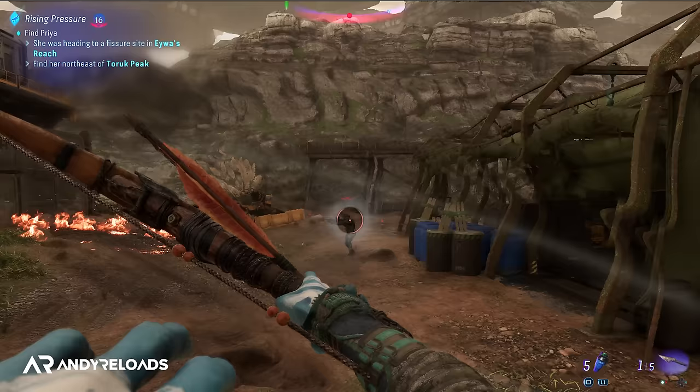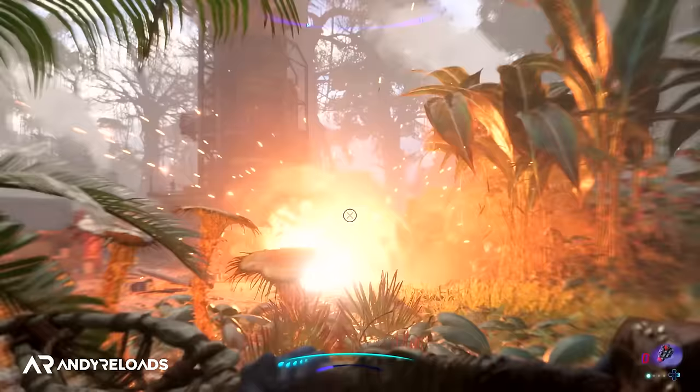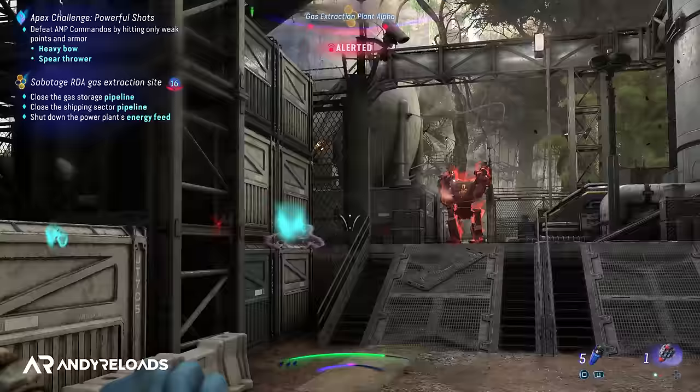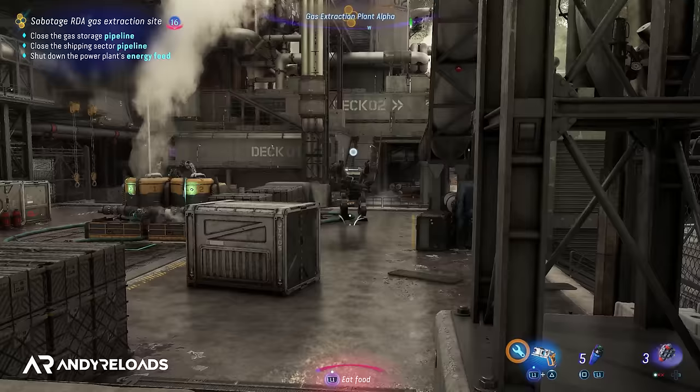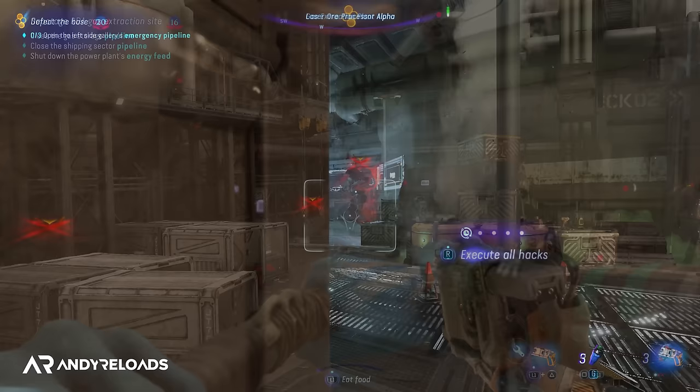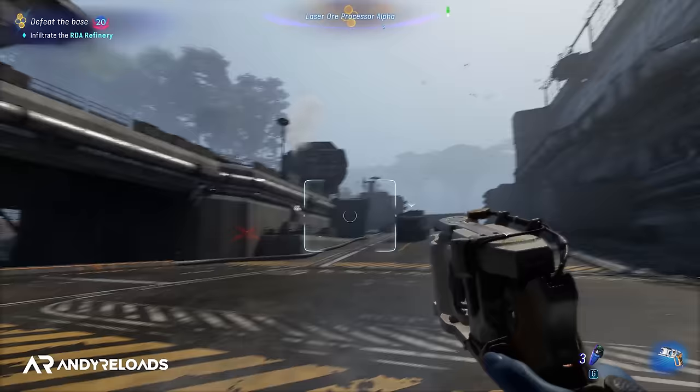I'd strongly recommend using the staff sling with mines that explode — they pretty much one-shot every single AMP in the game. This weapon was solely responsible for me completing the game at level 14, and I wouldn't be surprised if it gets nerfed in an upcoming patch. Also at outposts, try hacking all the AMPs and then unleashing the hack overpower button to immobilize them — it's a cool feature that lets you run through the whole base with ease.